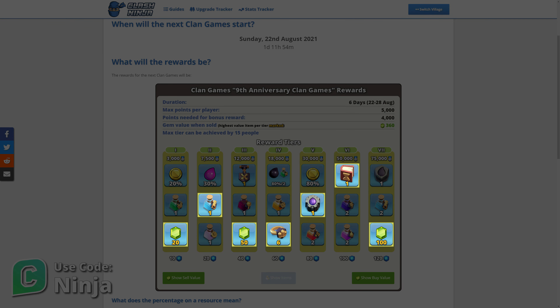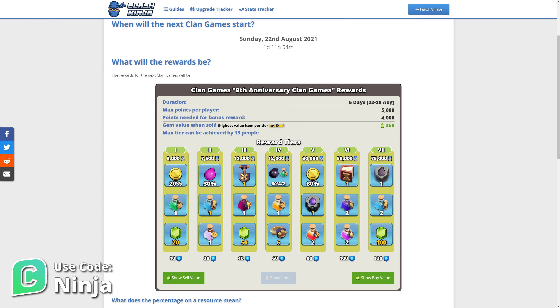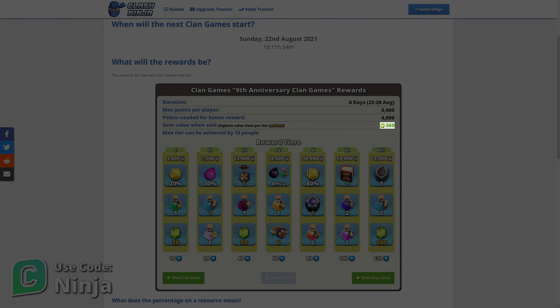You'll notice some of the rewards have a golden colour for the quantity. This is the item in that tier that has the most valuable gem value if you were to sell that reward. This tier has two rewards indicated, as this is the next most valuable reward to select if you're eligible for the bonus reward by getting 4,000 points. We can see at the top here the value of selling the rewards for each tier is 360 gems.